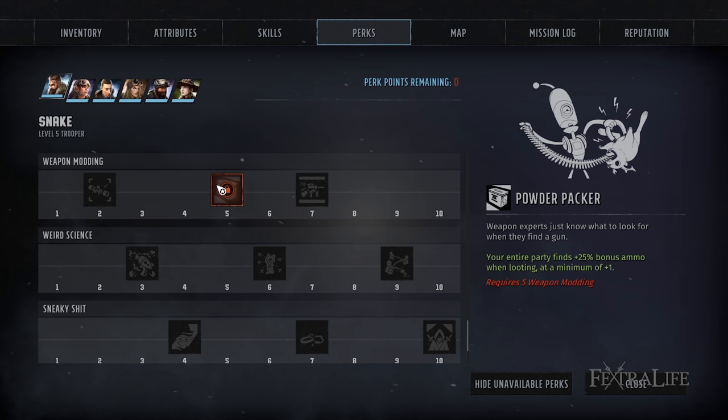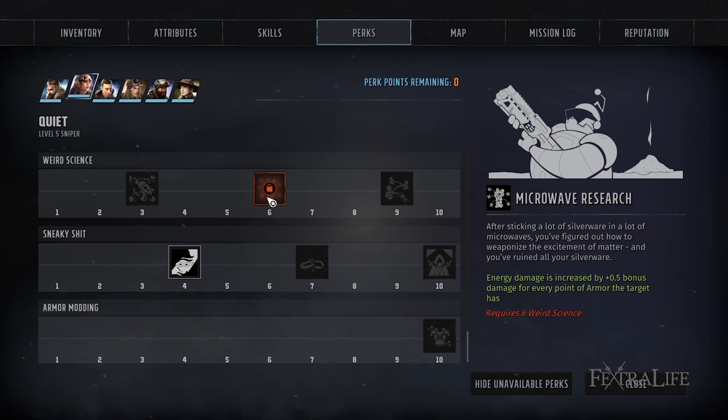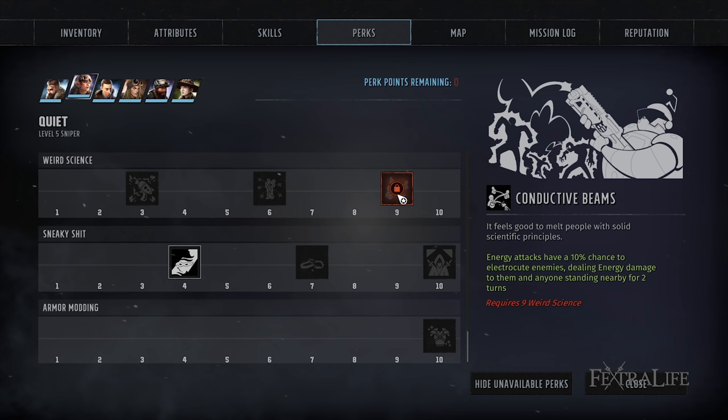For weird science, Overcharge lets you do extra damage on your next attack but has a small chance of blowing up in your face. 5% is rather low so you might consider taking it, but I generally don't like risking something bad happening for a benefit. Microwave Research increases energy weapon damage by 0.5 for each point of armor the target has, helping you destroy heavily armored targets faster — a no-brainer if you're using energy weapons. Conductive Beams gives a 10% chance to electrocute enemies when dealing energy damage. I'm not a big fan of RNG abilities with negative effects, but ones with only positive effects are much more worth considering.